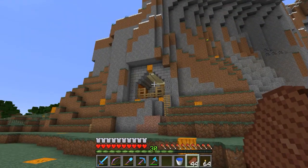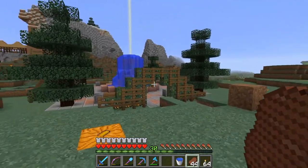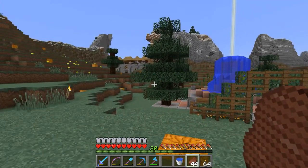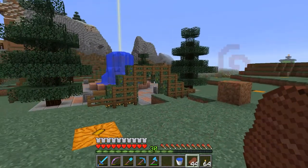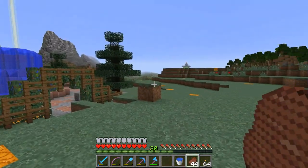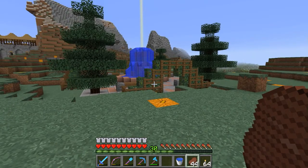My end goal is to have a stairway coming down and connecting somehow with this, so it starts tying this area together, because right now it's still kind of spread out. But anyway, we are going to expand the fountain park — I think we're going to do kind of a circular depression that it sits in — and I better go get some materials and start planning this thing out.